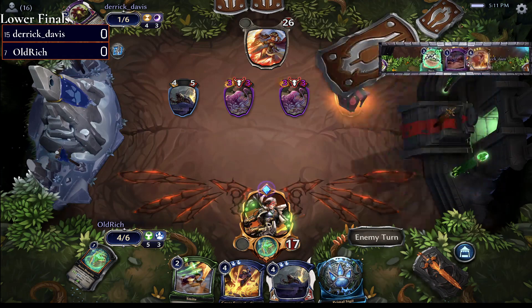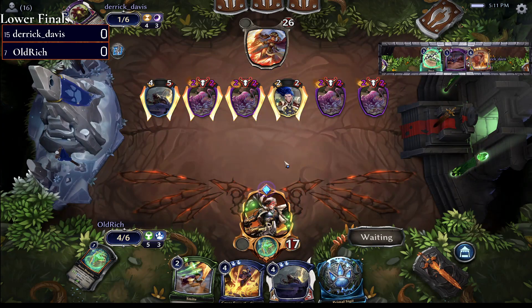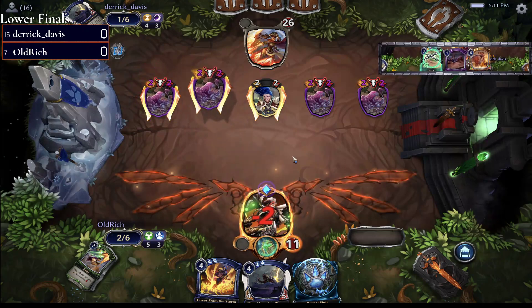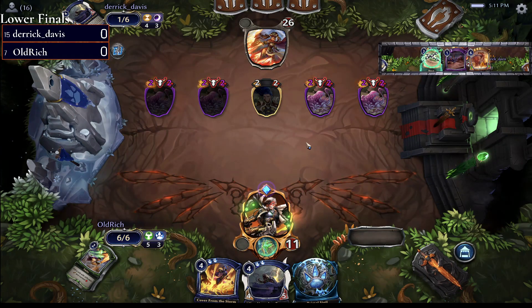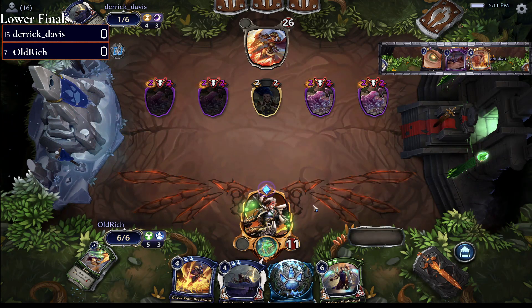We're going to see a Speed Grafter come down and go and get Predatory Charges-or. That combo — Speed Grafter giving these huge things Charge, including the Charges-or himself, the big dino — it's good. We've seen it with pretty much every big unit grabbed from the market off a Speed Grafter. Turns out that's just a good synergy.